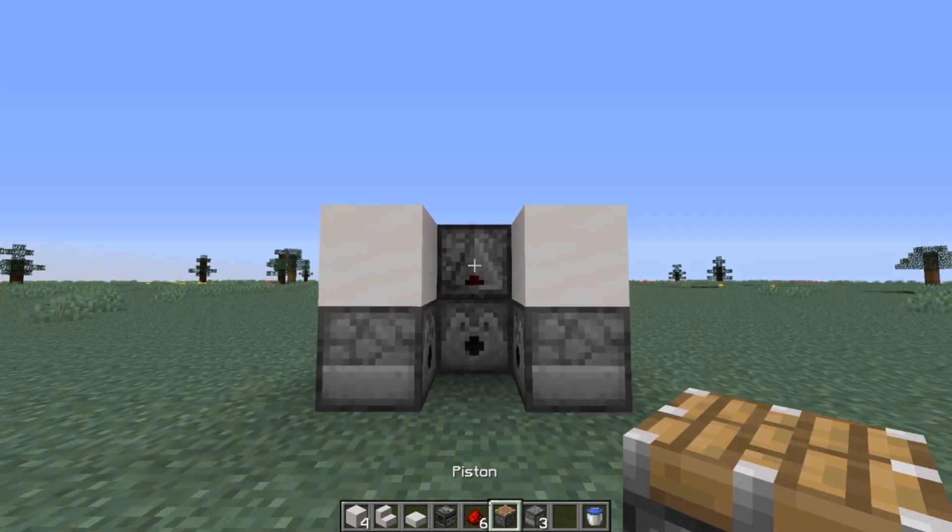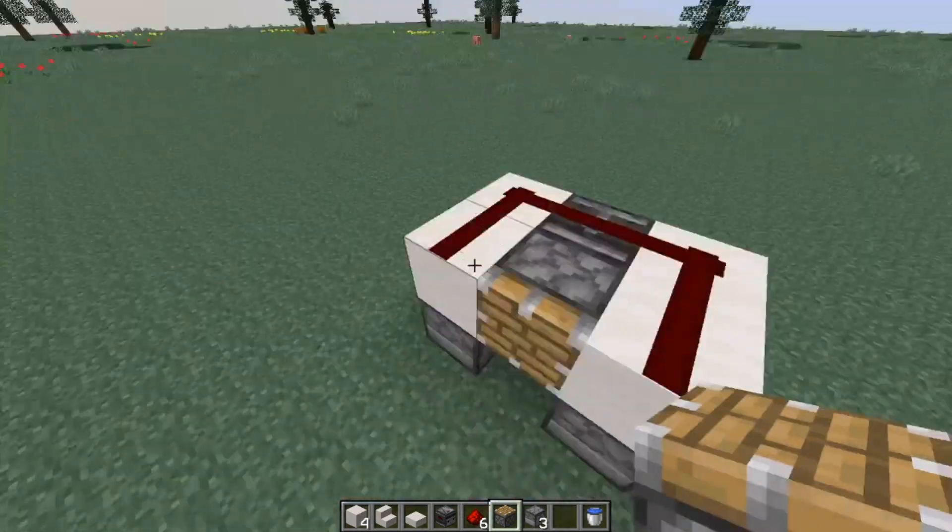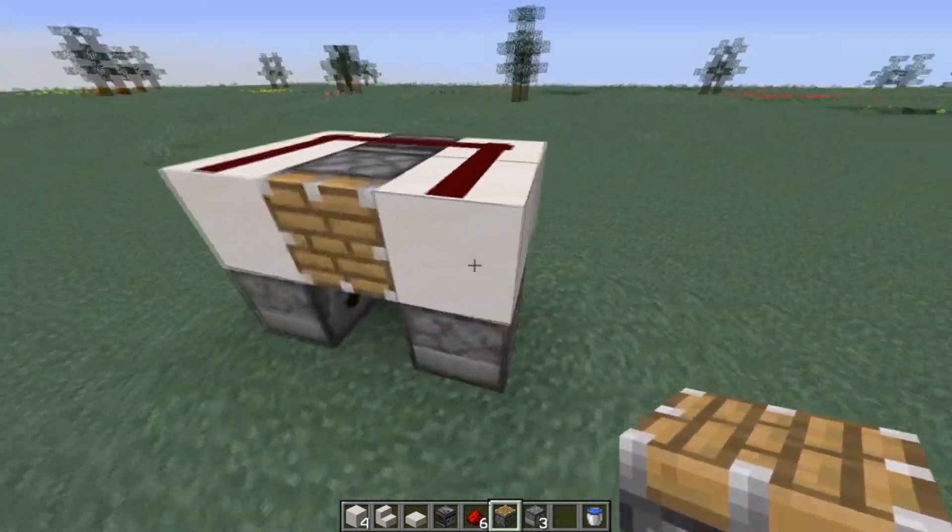Place a piston right here. So when you put a lever here, it will activate this, going around and make a little clock.